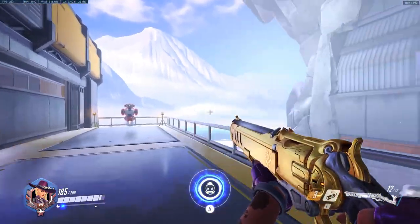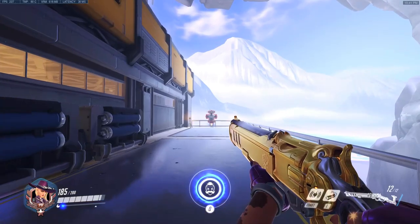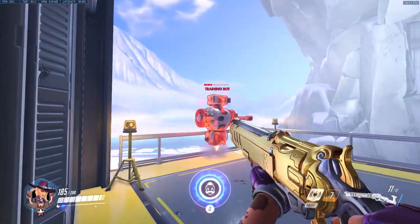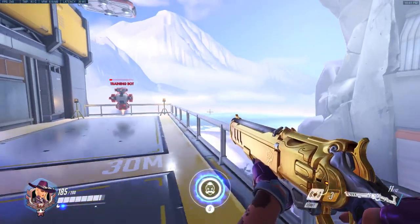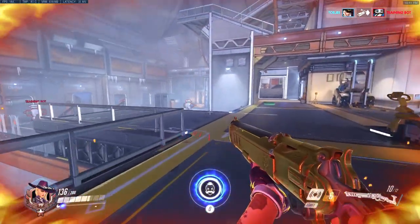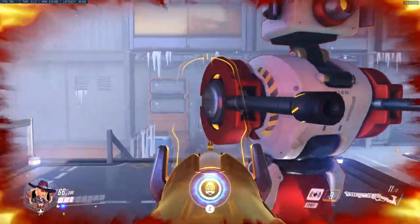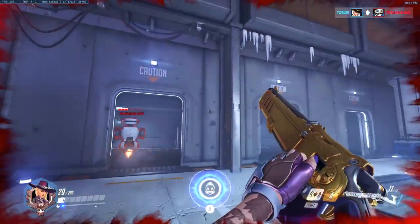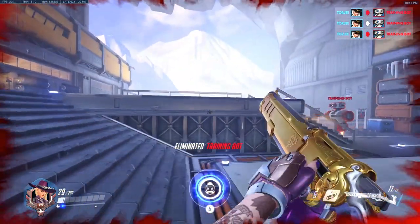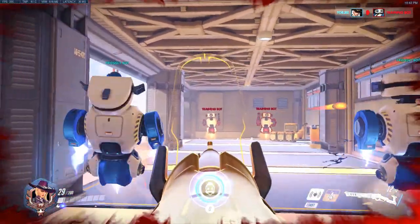Moving on to Ashe's second ability — Dynamite. When throwing it for the first time you'll notice it doesn't have a normal trajectory; it actually goes straight for a while, which makes it hard to calculate. What you can do is explode it in midair by shooting it, making it much harder to avoid. If you let it wind down normally, it's very easy to avoid. But if you shoot it in midair, there's no deflecting it — you can shoot it over shields and it's very difficult to avoid. It does about 170 damage to an enemy, though it can also damage yourself, so you do have to practice this.